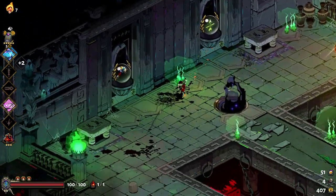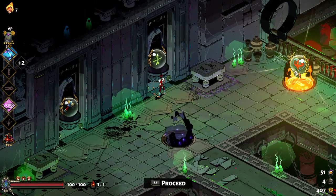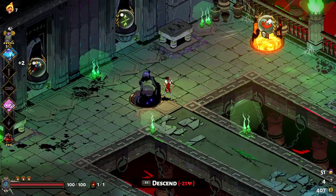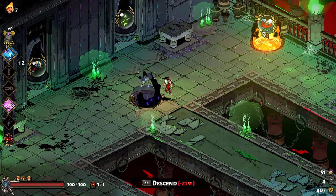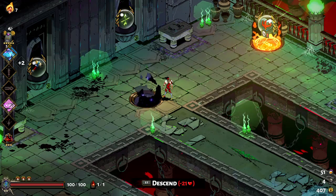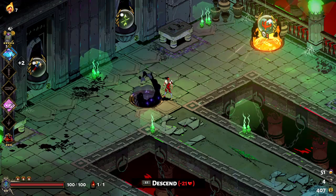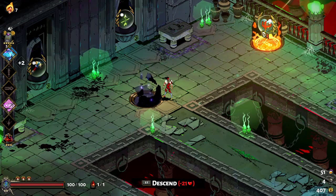I've got my choice right here of either a hammer, an Artemis boon, or there's also this Chaos Gate I can go down to. It's kind of like another god-type thing where you get boons, but Chaos boons tend to be a little more powerful. As you can see, it takes life to go down into it.